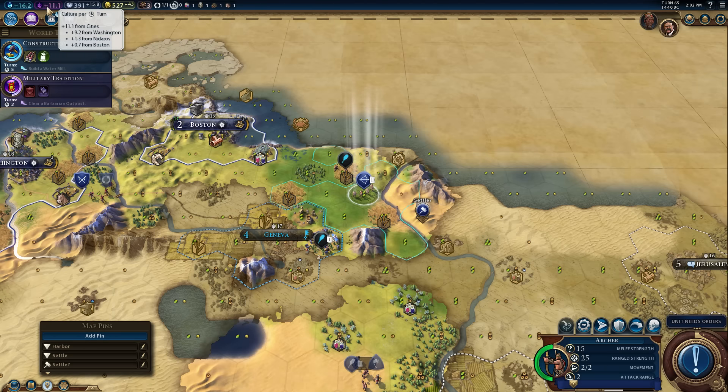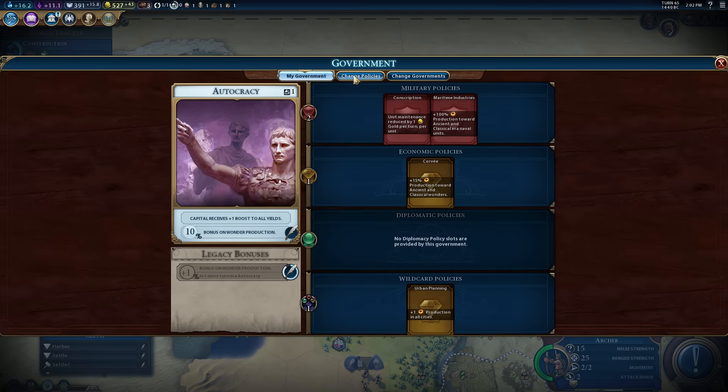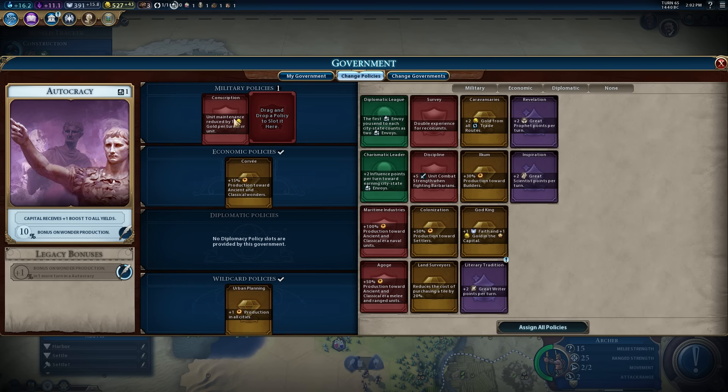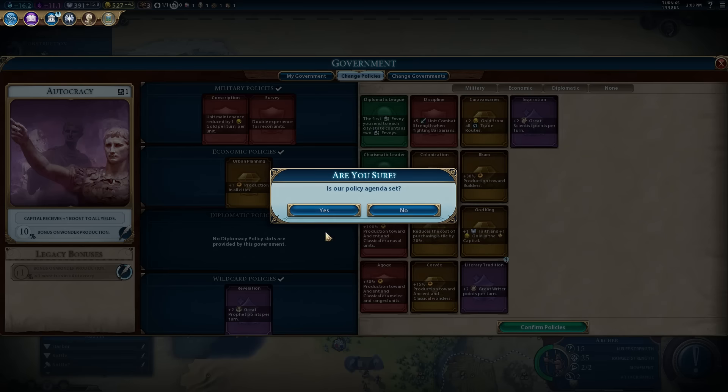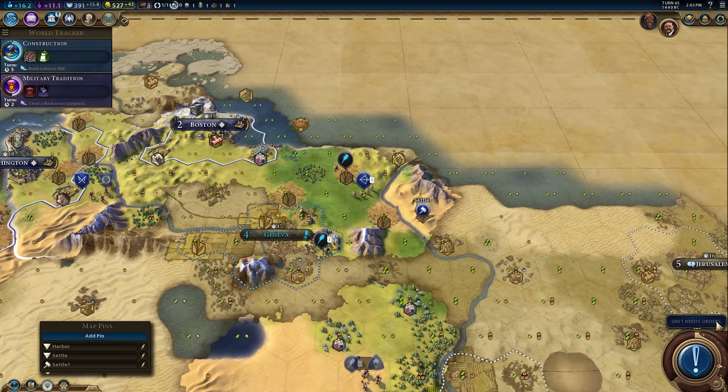For the government we were going to keep the current government but change some policies: ditch that, move urban planning up, grab the Great Prophet point policy, and the Silver Econ. Good? Sure. Sounds good.